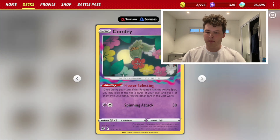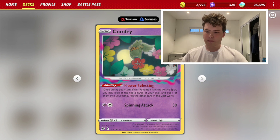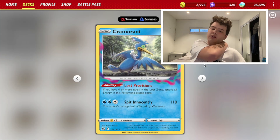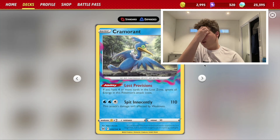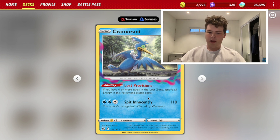Now we're going to look at the deck. We have the main Lost Zone engine: Comfey with its Flower Selecting ability — basically we top two cards, put one into hand and the other into Lost Zone. Then we have Cramorant, basically just to deal with one-prize Pokémon like other Comfey or Manaphy or stuff like that.